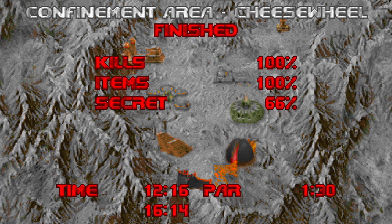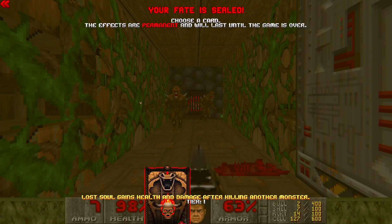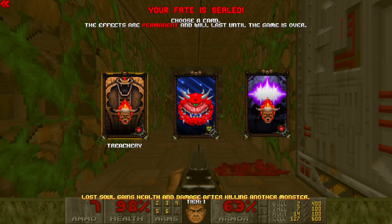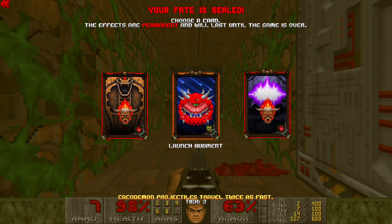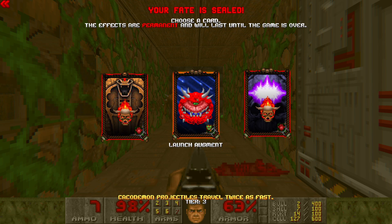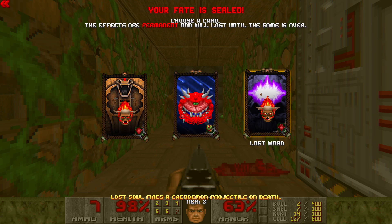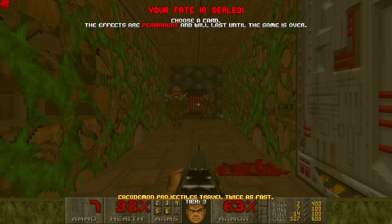That was Containment Area — the containment area remake. I think we have time for one more map: Remakery by Late Night Person. Could have been me — I'm a late night person. Let's pick our first permanent corruption card: Treachery — lost soul gains health and damage killing on the monster, which rarely happens so not very fun. Launch Augment — cacodemon projectiles travel twice as fast, that's nice and cursed. Lost Soul fires a cacodemon projectile on death. Let's go with the faster cacodemons and make them threats to be dealt with.